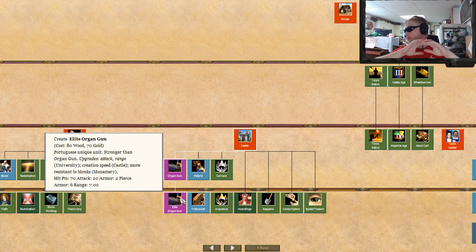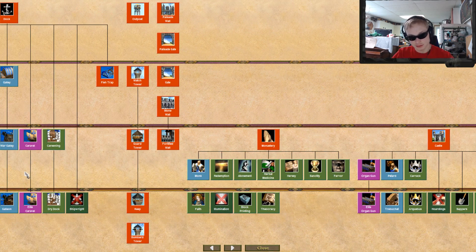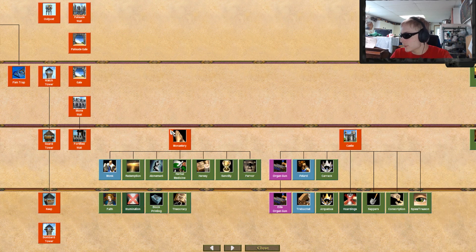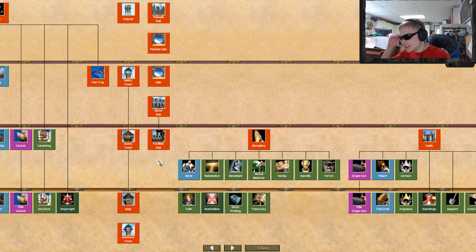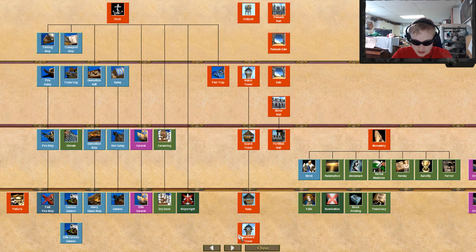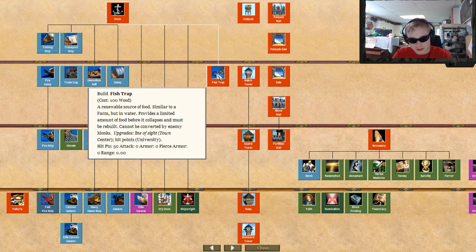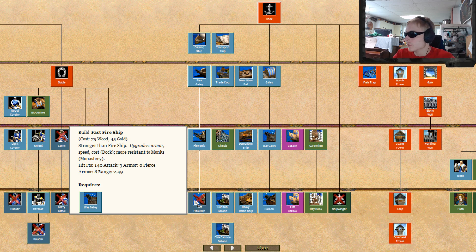Their castle has everything except hoardings — only missing hoardings, no one cares. Their monastery is actually pretty overpowered. They're only missing illumination, not a big deal. They get all the towers, all the walls, and a fish trap of course.